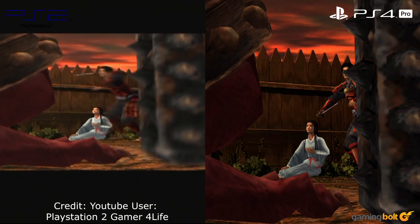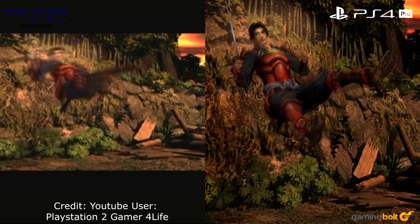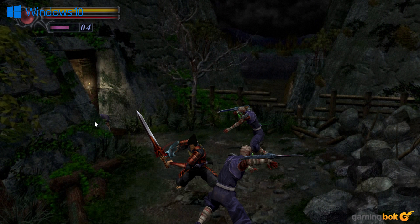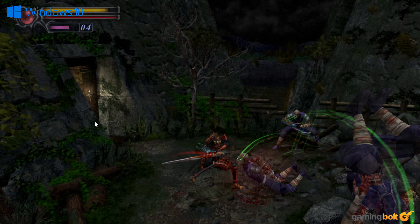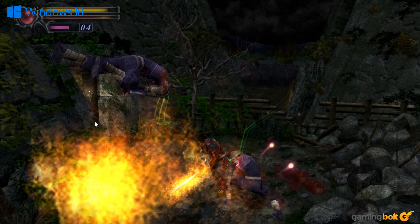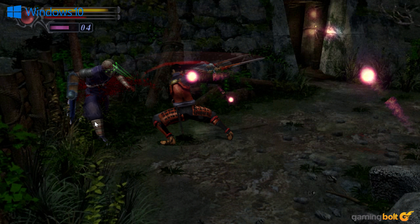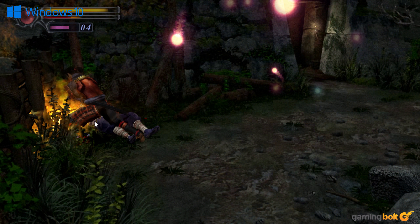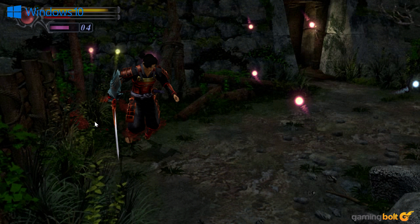Environmental detail like doors, architecture, and individual objects have also been given a boost in texture filtering. Other improvements include better particle and post-processing effects, along with sharper-looking cutscenes. On the performance front, all versions run at a rock-solid 60 frames per second, with next to no framerate drops on any of the three versions analyzed. This immediately gives the remastered version a noticeable advantage over its PS2 counterpart.